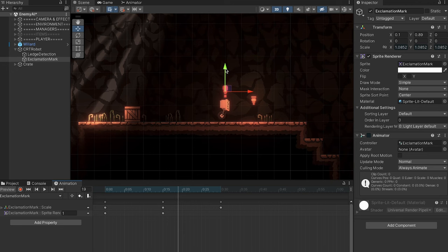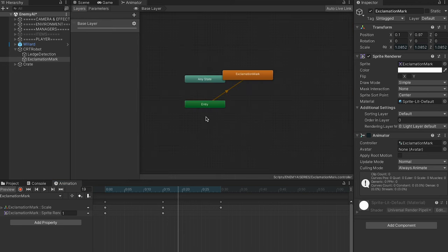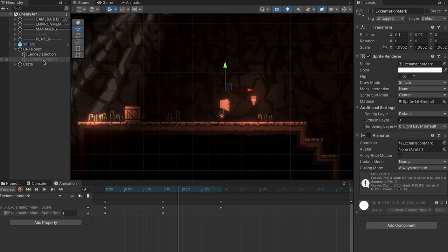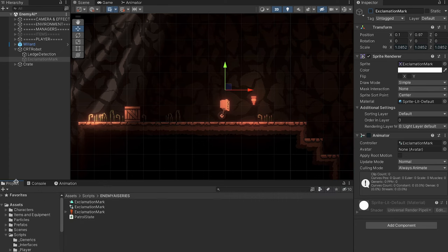I'm going to unrecord and put the exclamation mark a little higher above his head. With that done, if we take a look in our animator you'll notice that this is now the default. So all we have to do in the game is turn off this exclamation mark and then when we turn it on it will animate growing to full size and then loop through that animation. With that out of the way I think we're ready to get coding.